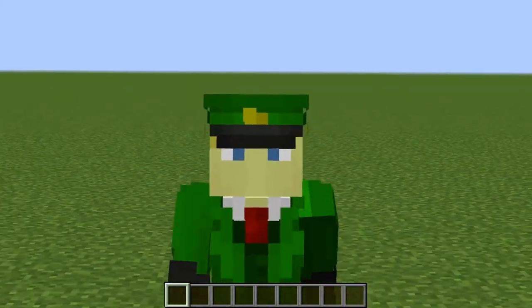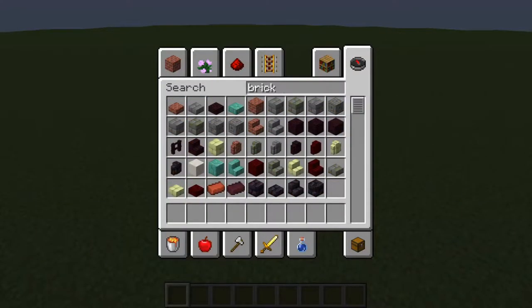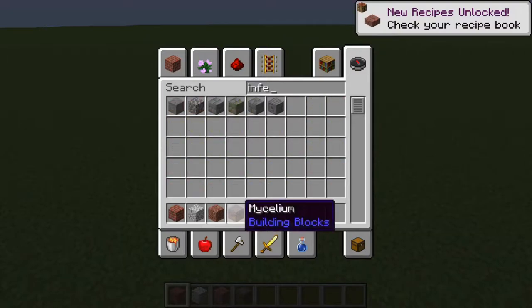Okay guys, welcome back and well done in attaining your PhD. Now we can move on to the building process itself. So the first thing you'll need to do is select the palette. Some blocks I would recommend are bricks, diorite, granite, mycelium, and infested stone.